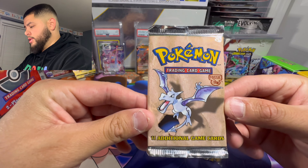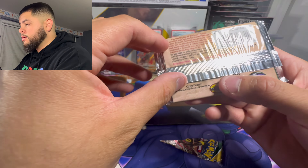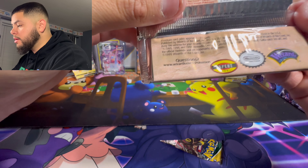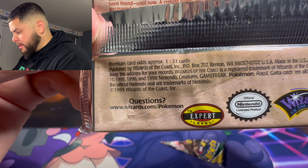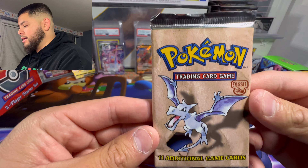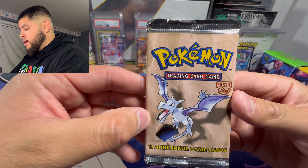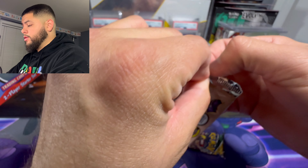But last but not least, it is time for this heavy Fossil pack. What's the date on this? Let's take a look. Does it say 1990... 1998... 1999? Alright, heavy pack, let's get to it. I'm gonna try to carefully open this pack - this is definitely bringing back some childhood memories. I don't want to destroy the pack and I don't know the pack trick so we're going to go straight through it.